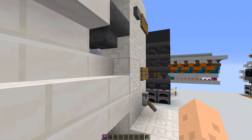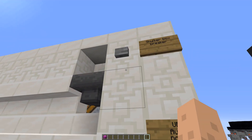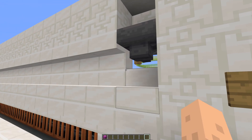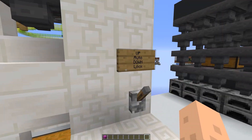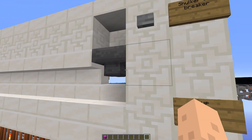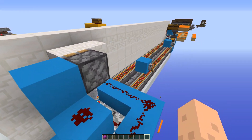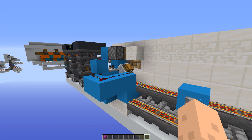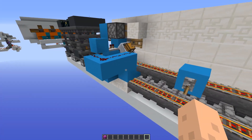But first, let's look at the functionality of this super auto smelter. You can have it automatically go as soon as there's something in the chest, or you can lock it — that means it stays there until you are done. As you can see, as soon as that goes, that starts to go as well.